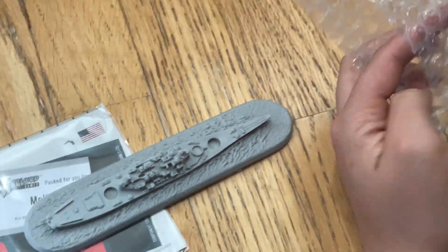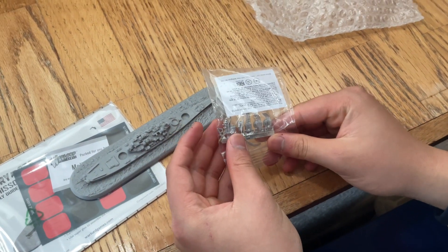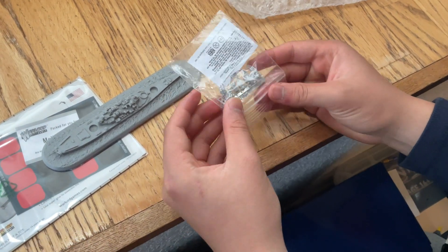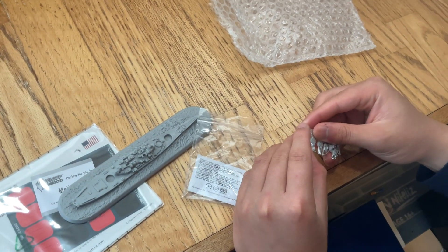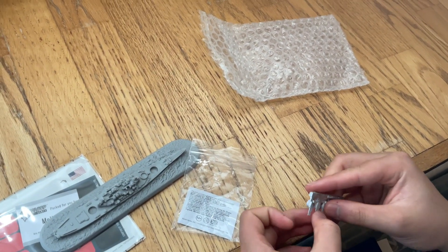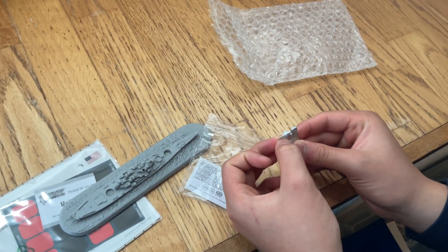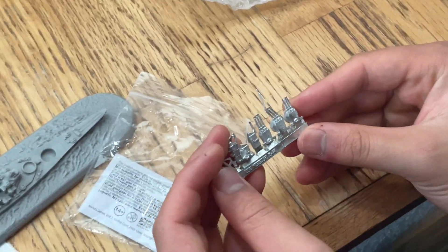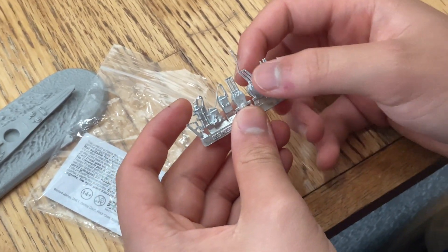We also have the metal pieces that we have to assemble. That is more damaged than I thought — it's bent. That's something we can fix, like the Yamato. We'll probably compare the Yamato to this because of the size. We're still in the process of painting the Yamato right now, but eventually we're gonna do some combat with these two ships. All these are softer metal, I think.